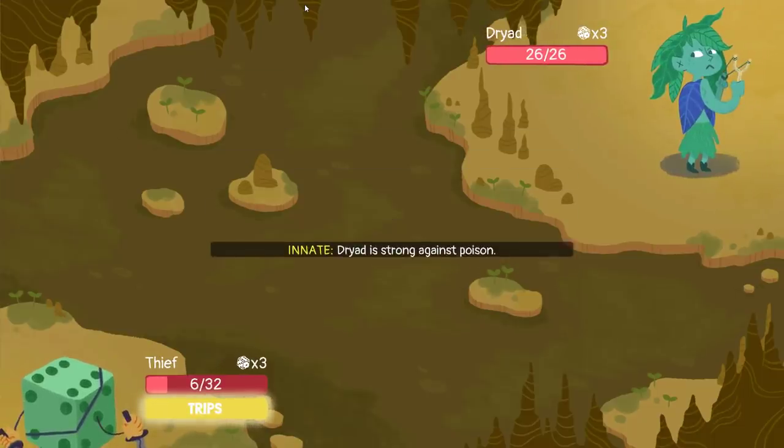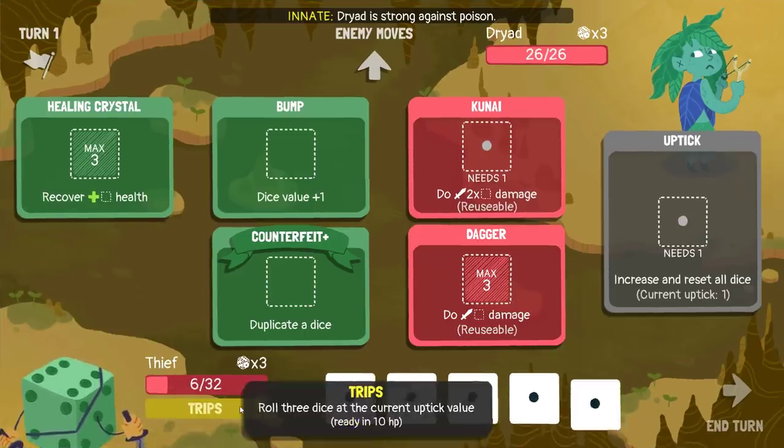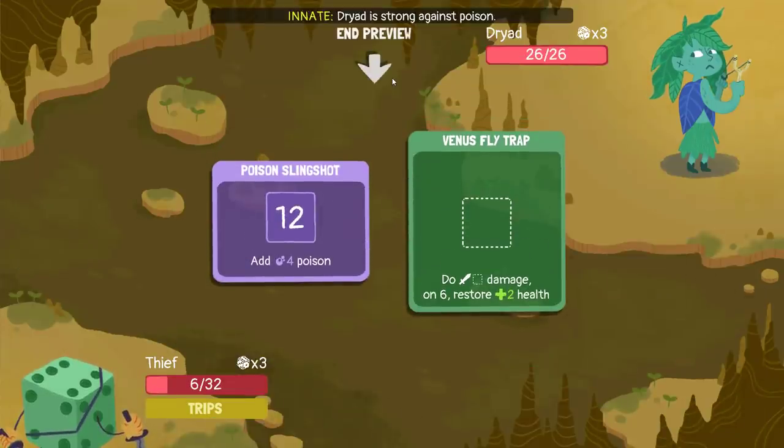Thankfully, I do have Trips ready — my limit break. So launch pot. I now have seven out. Seven is 14 damage to the enemy with the Dryad. Let's dupe that. So if the enemy rolls three sixes next turn, they can kill me by boosting the Poison Slingshot and the Venus Flytrap at the same time. But as long as I heal anything this turn, they can't kill me with the Venus Flytrap this turn.